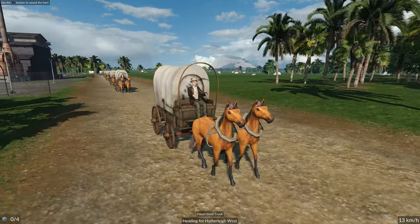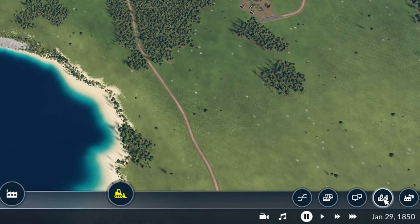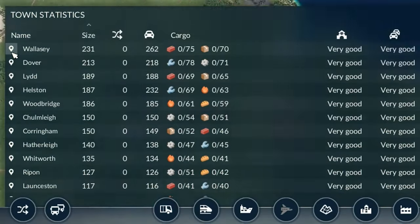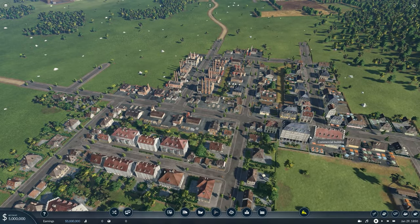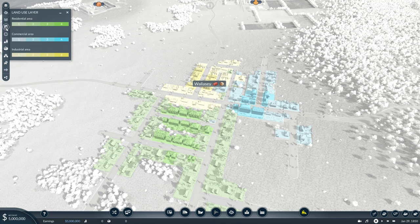This gives you a lifeline if the cargo goes wrong and you can retry without having to completely start a new save game. Go to the bottom right and select towns, sort by size, and go to the biggest one. Build a bus stop in the centre of industrial, residential, and commercial areas. You can see which part of town is which by going to the top left and selecting that option.